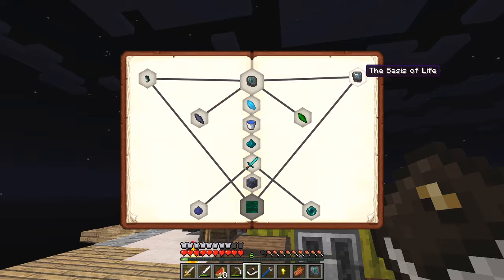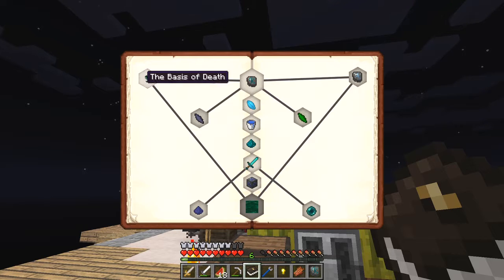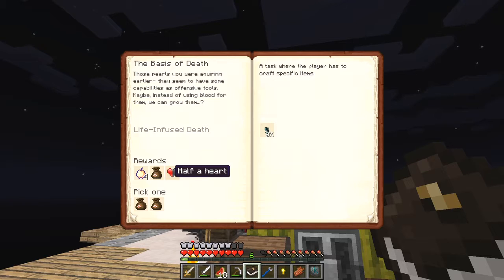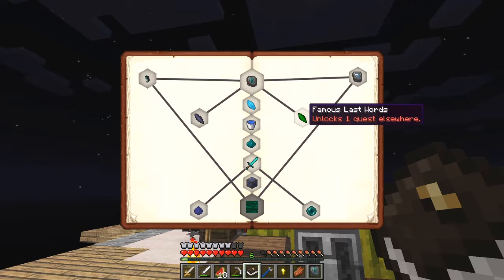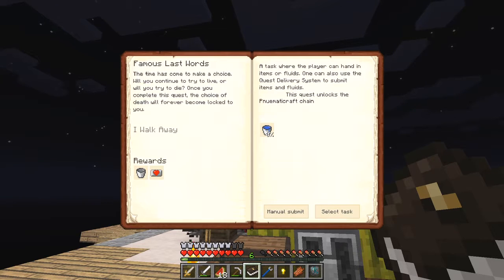Here we have the basics of life, and here I have to make a water sigil. I've got four reward bags - that's good. Here I have to make an enderly seed and I get another half heart which is excellent. Here we have to get one bucket of life which unlocks the witchery chain. And this one - one bucket of water - unlocks the pneumatic craft chain. I have to think about which way I want to go. Until next time, bye for now.